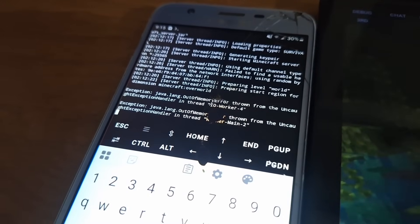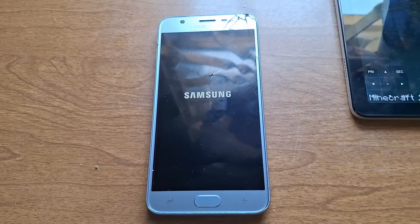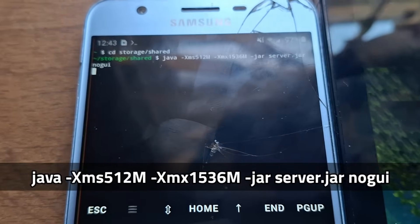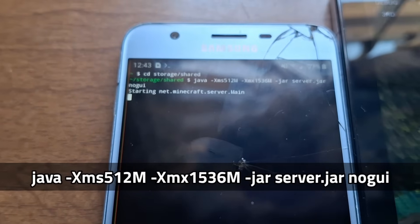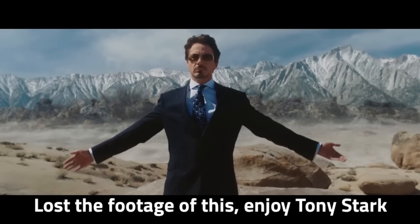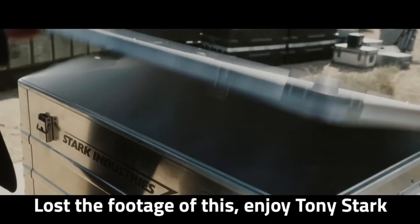When I tried starting the server back up, I kept getting out of memory errors. But when I restarted the phone and allocated more RAM to the server by adjusting the parameters, I never got out of memory errors again and the server started. When I joined back, the TNT cube was intact, which meant the server crashed before it could save the exploded state.